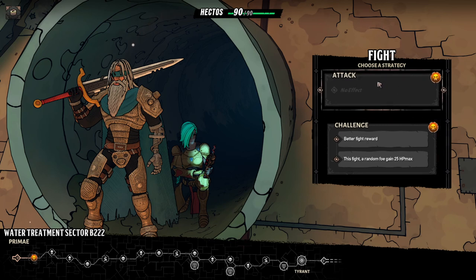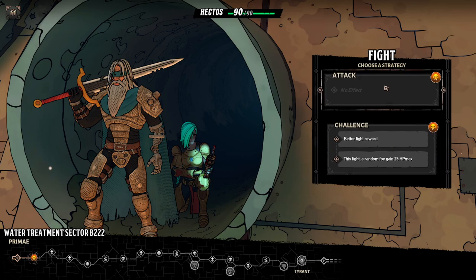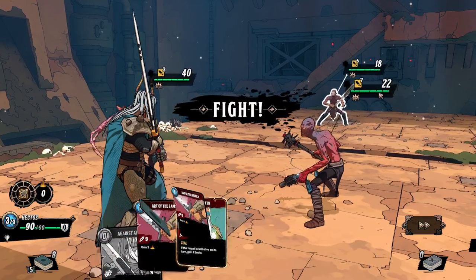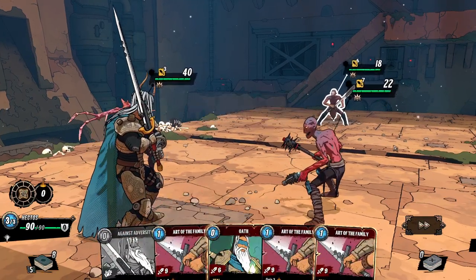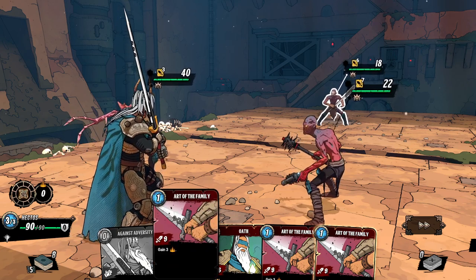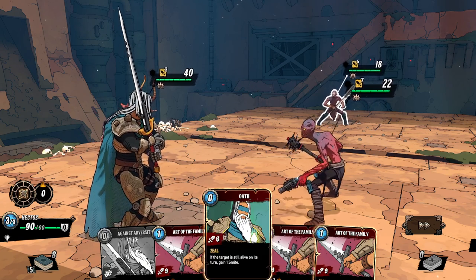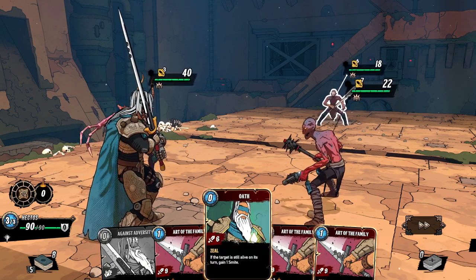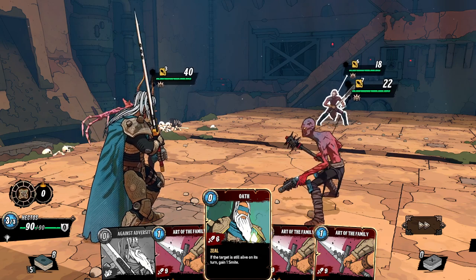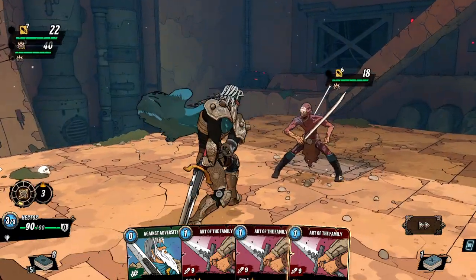Choose a strategy — better fight rewards. We have a choice here: Challenge gives better fight reward this fight, a random foe gains 25 HP max. Let's just try no effect. I'm not seeing much tutorial, so we'll have to wing it. We've got combat points — we're going to do a certain amount of damage. If the target is still alive on its turn, on its turn it gains one smite. I'm assuming smite is a good thing. So let's go ahead and do that.